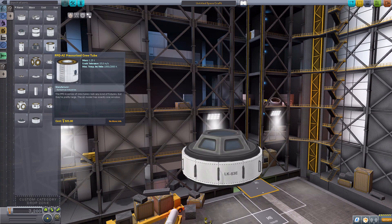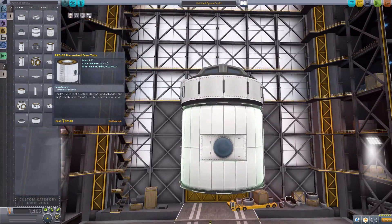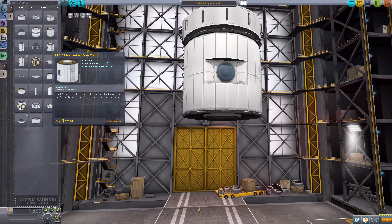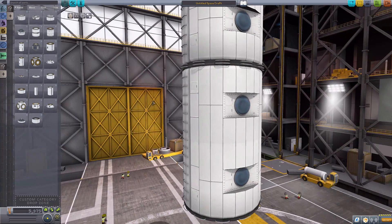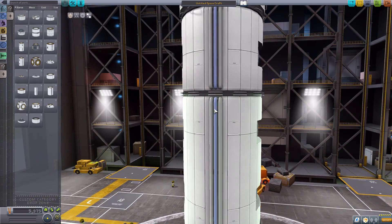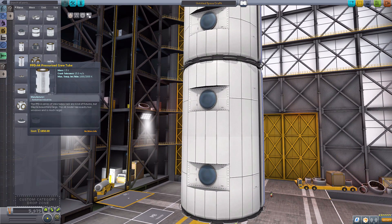The next is the pressurized crew tube, which is just a structural part to add a crew tube to extend out your space station so that you can build further. We then have a larger one as well. Very nice-looking things - I like the windows being slightly inset. Very, very nice, and of course the good detailing of the piping up and down the side. Very cool parts, and as you can see, no other stats to them.